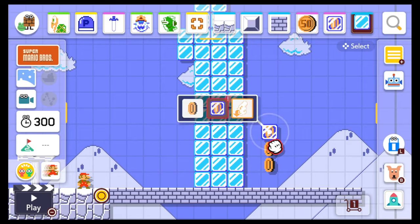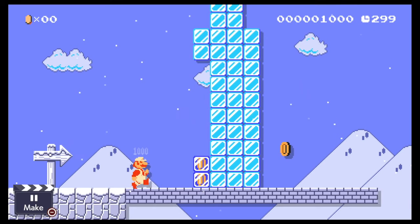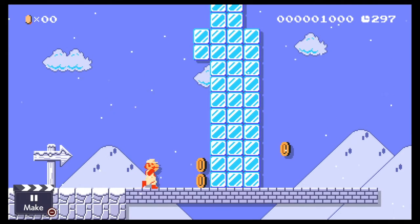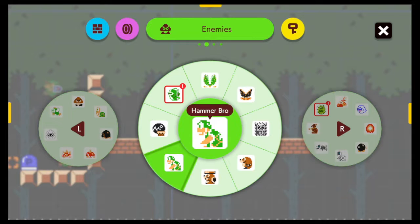They added an ice coin — basically a coin encased in ice. Fire items will destroy it and you'll get yourself a coin. Pretty simple.